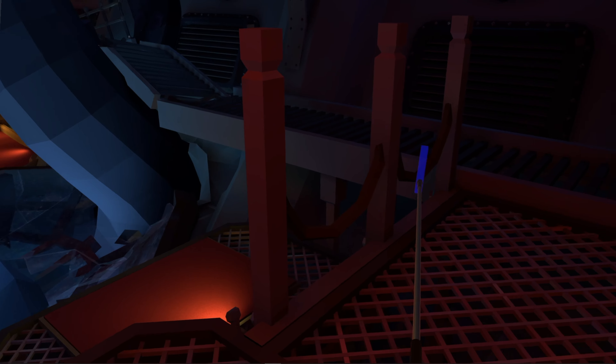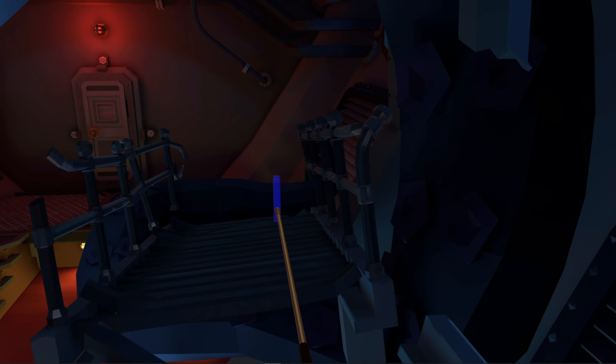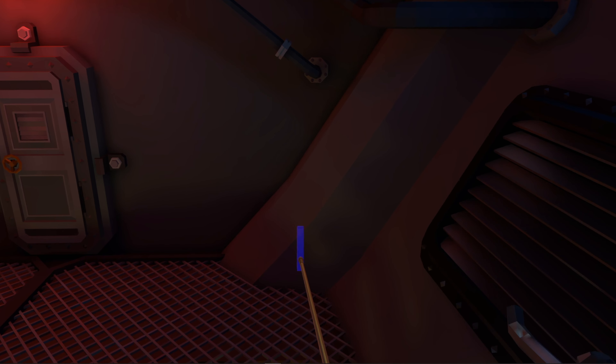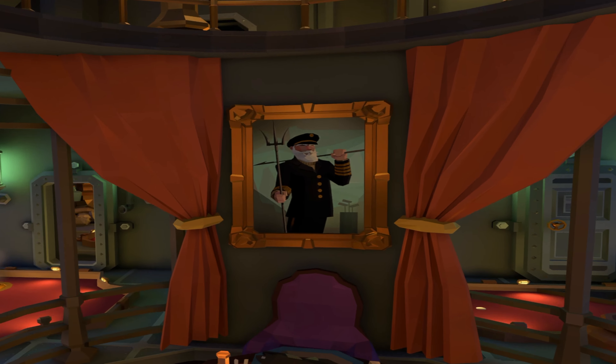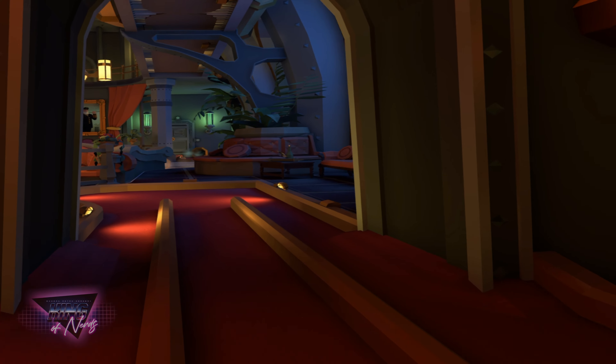We're going to turn towards hole number eighteen. Go up the ladder, and as soon as you go through the door take a right. Head across this little bridge to avoid the octopus altogether. Once you get on the other side of the bridge, take a left and you're going to see right there inside the bathysphere ball number eighteen.